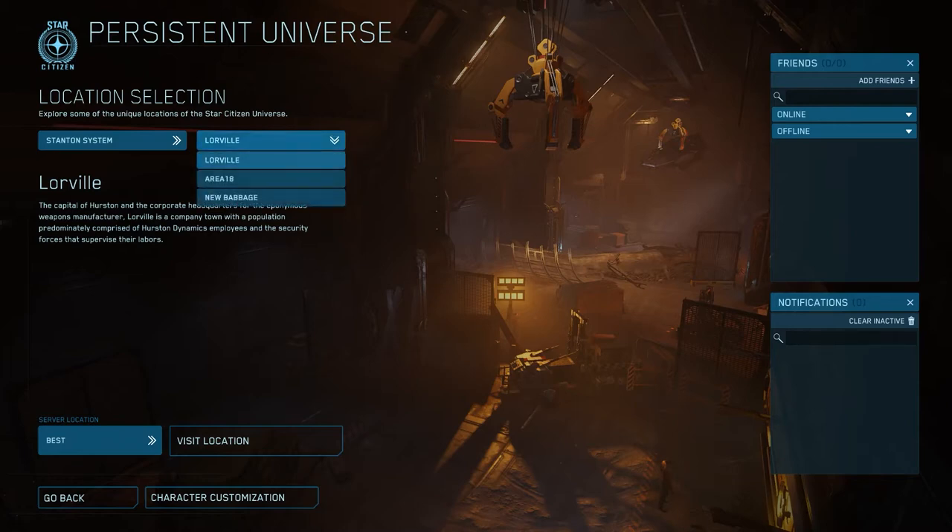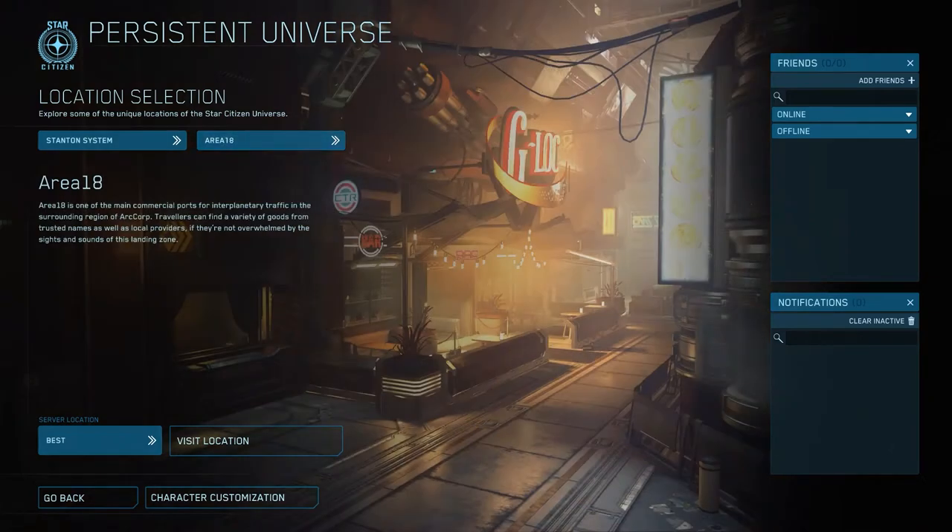Second we have Area 18, the capital of ArcCorp. This is a very commercialized city — in fact the entire planet's surface has been covered by commercial buildings. The main places of interest here are the trading tower located in ArcCorp Plaza, Center Mass for both ship and personal weapons, Cubby Blast for more weapons, and Dumper's Depot for ship components.